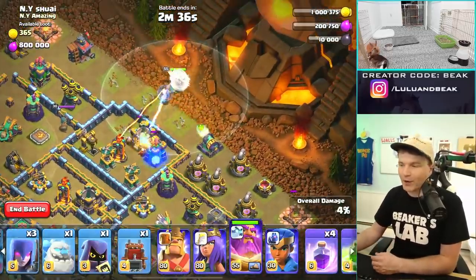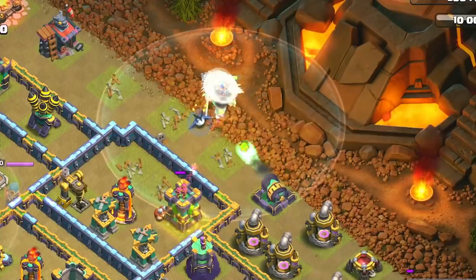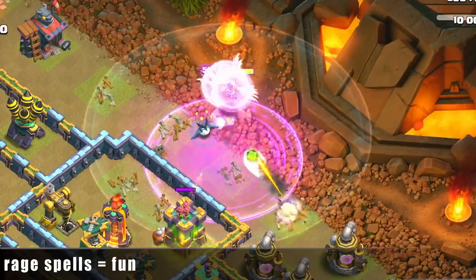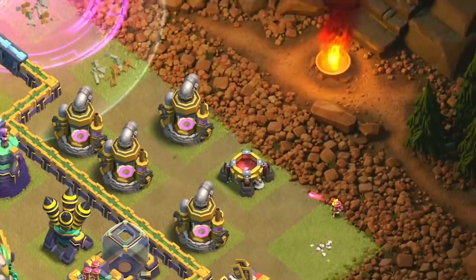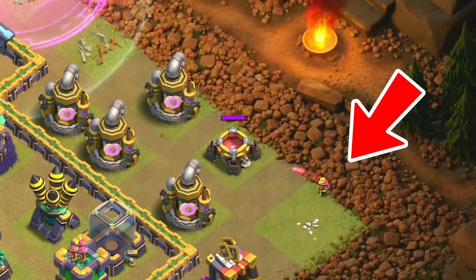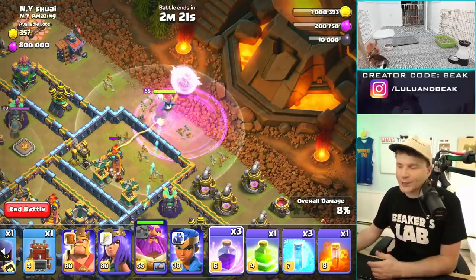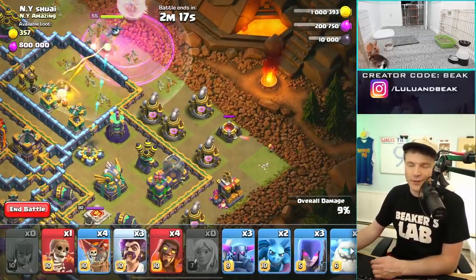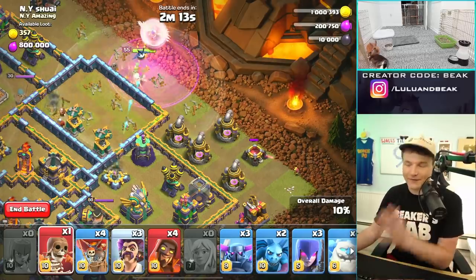We dropped a wall down there early — we could have done it later but it's fine. Over in the corner there's one archer. One archer can clear like three buildings over there basically for free. We also had to get a Rage down there because the Warden's so slow, so that's going to be fine.